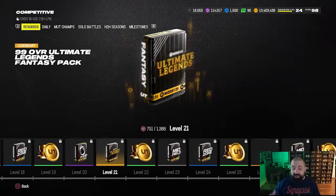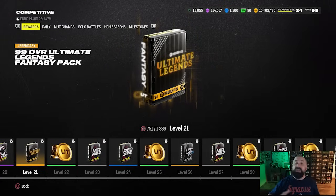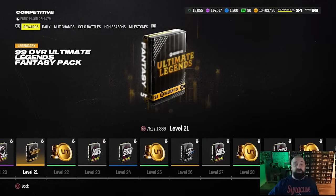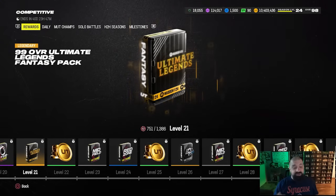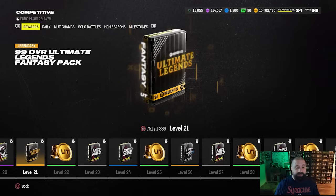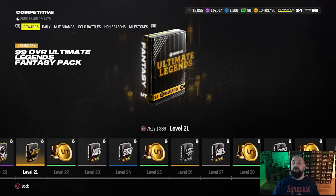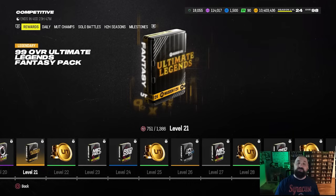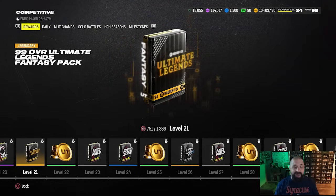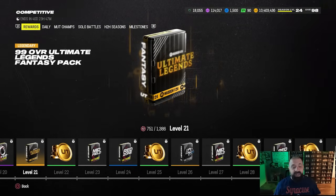Within the competitive pass, if you're able to make it to level 21 — which is certainly achievable right now — when you get there you're going to get a non-BND Ultimate Legend fantasy pack. It gives you any of the 99 overall Ultimate Legends in the game, with the exception of LTDs. LTDs will not be in this pack or any of these packs; it's only going to be the set Ultimate Legends.